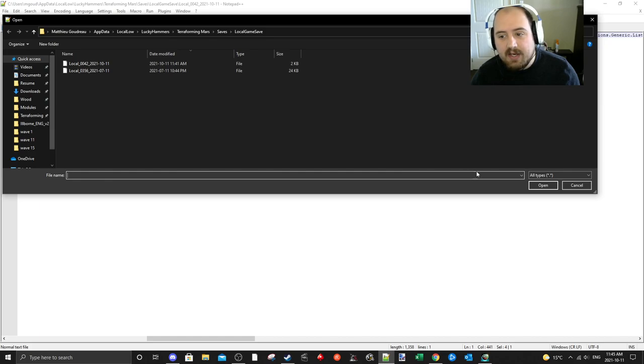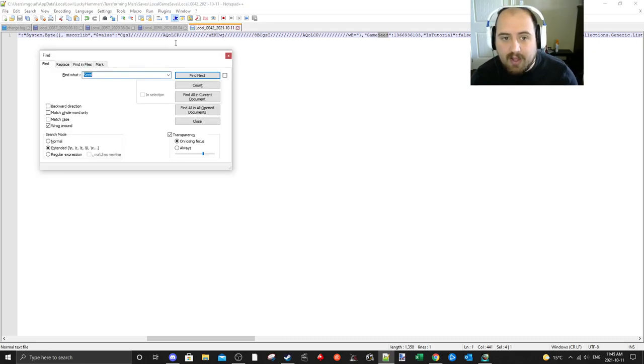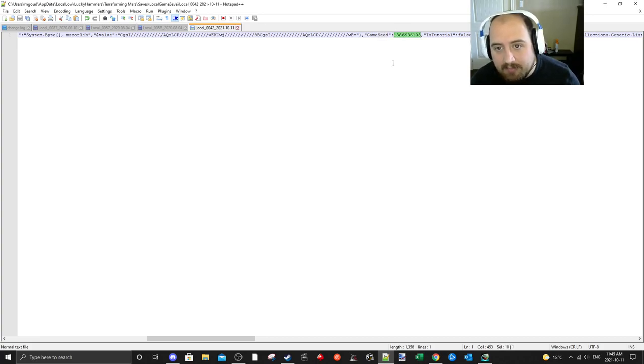If I take this and hit Edit, you can see here — local, this is that file — and you just Control-F for your find, find next, look for the seed, and you can see right there, there's the game seed.